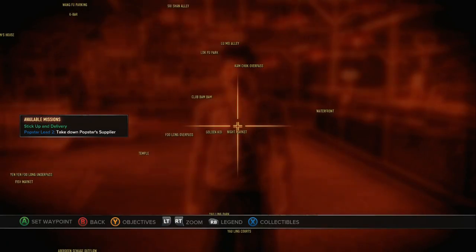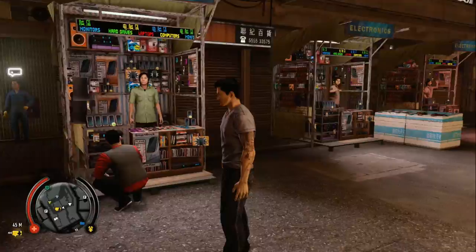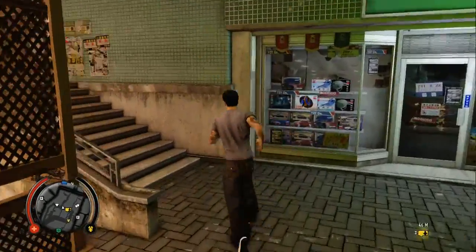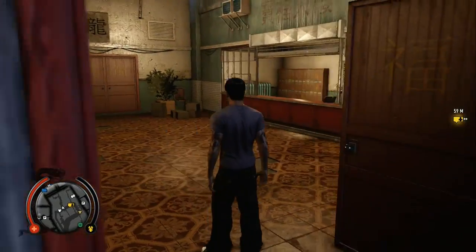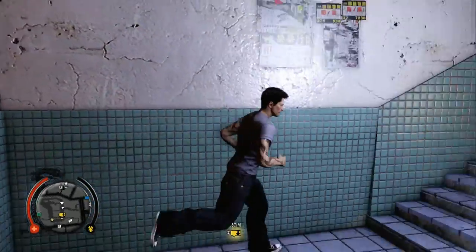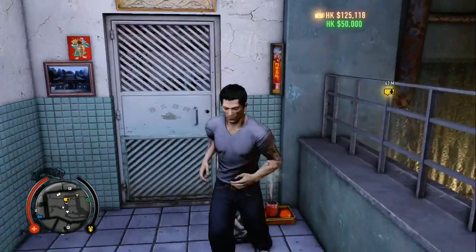We are still in the night market, just a little ways off — this is where we started the last one. We need to go just to the north and center of it; there are a few electronic stands here. We go in behind the food stall and up the stairs, go through these doors. This is actually where you started the game after you came out of prison — that's where you had your first bite. Then we go up here, take a right — not a left — and over in this incense container outside this door is another red envelope. Another $50,000.